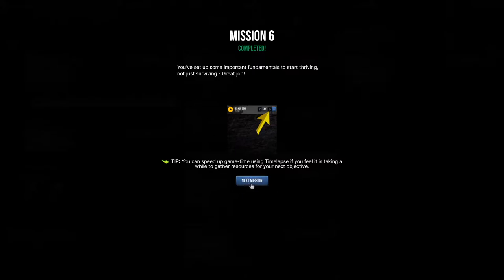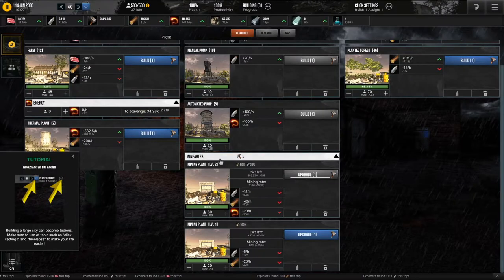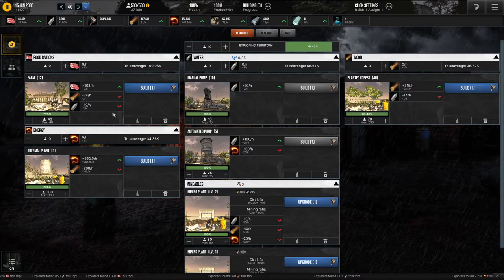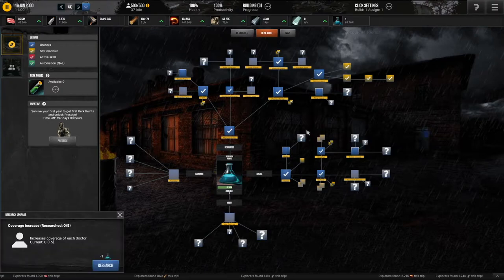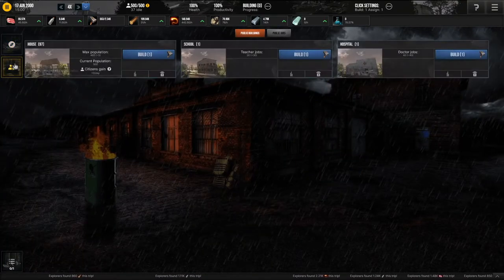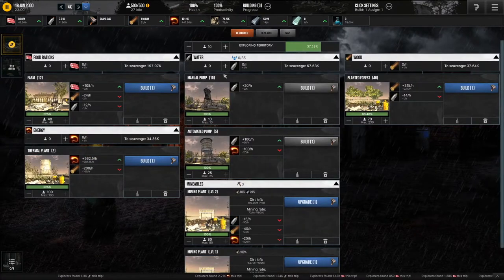Mission completed. Okay, let's build a city — grow a population to at least a thousand. I know how to do that. Is there anything I can research? I can increase coverage of each doctor. I'm just going to do that, build some doctors, get some doctors, and I should be fine.